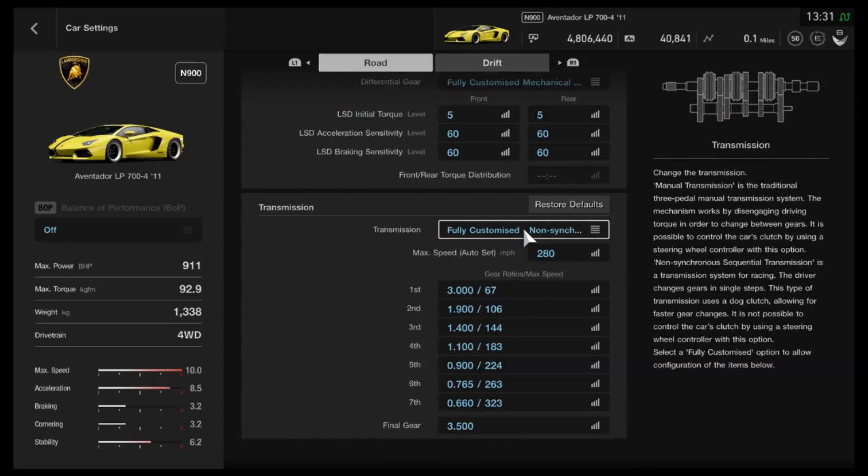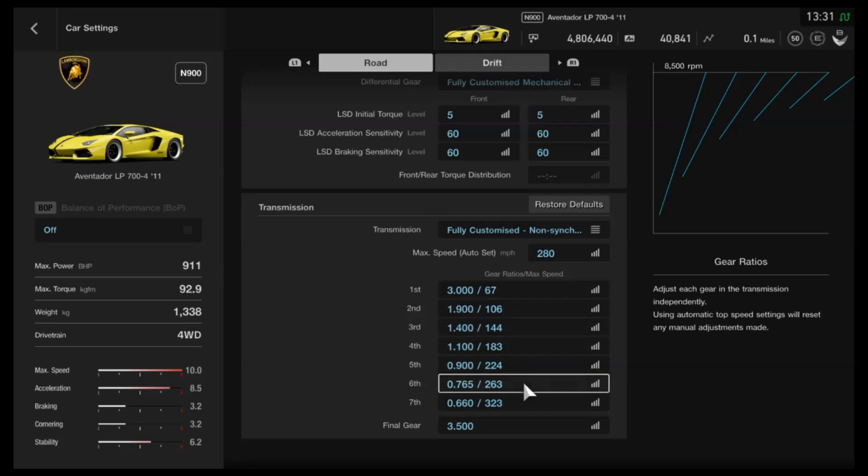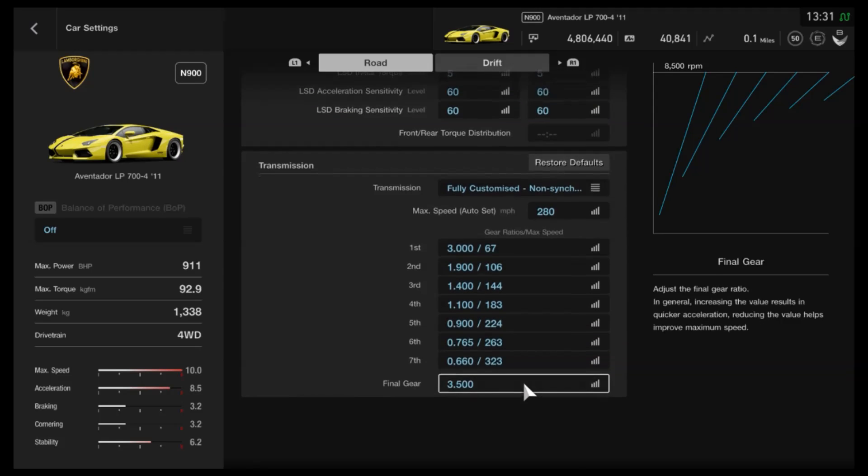You want the fully customised transmission with an auto setting of 280mph. I'd recommend individual gears of 3.1, 1.9, 1.4, 1.1, 0.9, 0.765, 0.66, and a final drive of 3.5. That final drive in particular is where you can really control how much draft potential you have — if you want the car to do 264 instead of 261, raise the final drive to either 3.6 or 3.7.